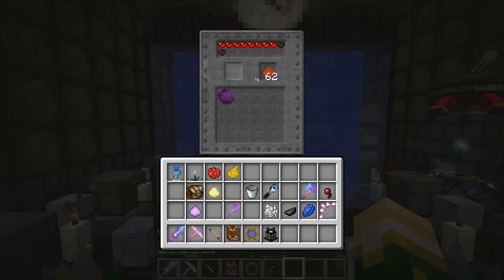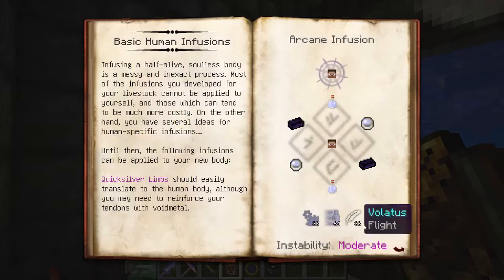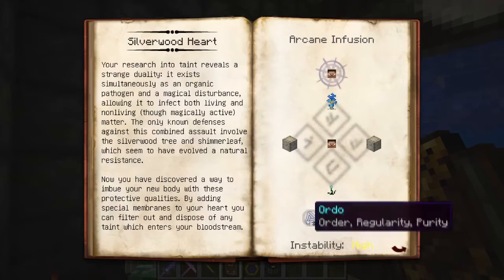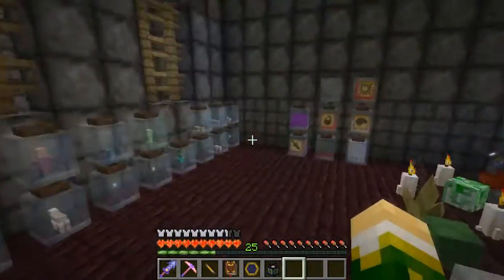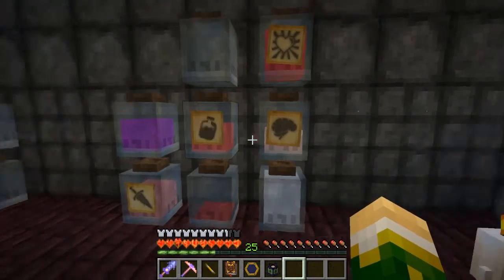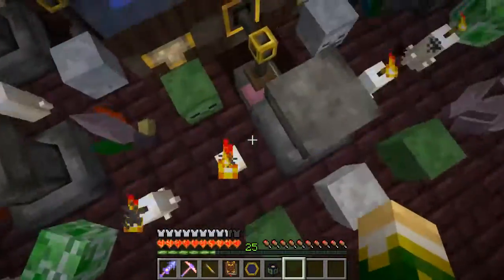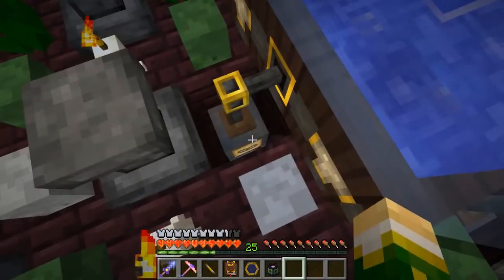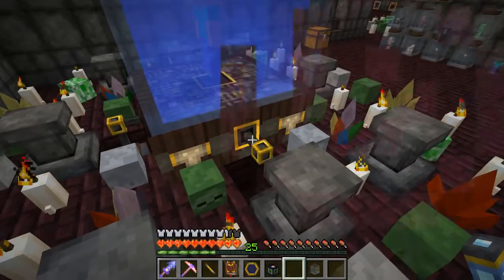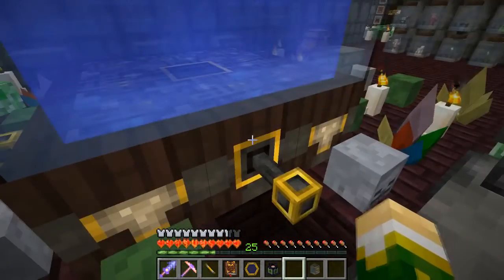We're going to skip right to the silverwood heart. I hope I have enough of everything. I don't have any more ordo — metallum, I don't have enough ordo. Sano I have plenty of, I can get more if I need it. 32, 32, and 16 permutatio. That used up all my viniculum. I also noticed while I was digging that I found holes for more pipes on the bottom — that's kind of cool.